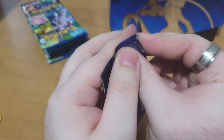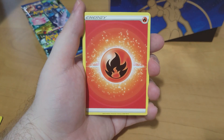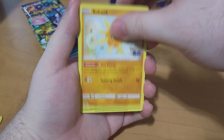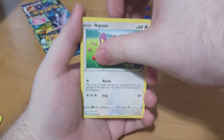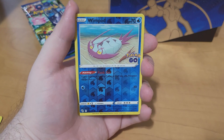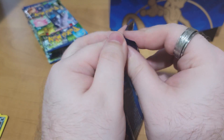Second pack — let's see what we got. I'm imagining I'm going to be butchering a lot of these names. We're starting with Fire Energy, Chansey, Solrock, Aeriados, Bidoof, Magikarp, Apom, Meltan, Squirtle, Wimpod as the Reverse, and Zapdos as the Hollow. Cool — that's two Hollows in a row.